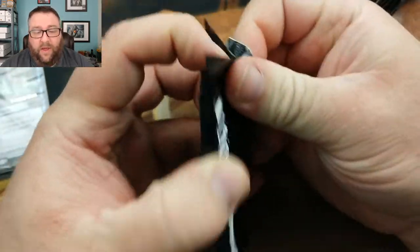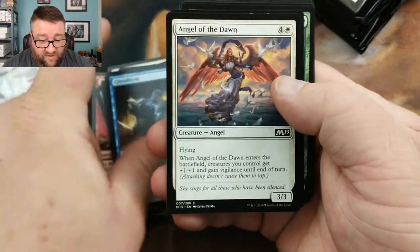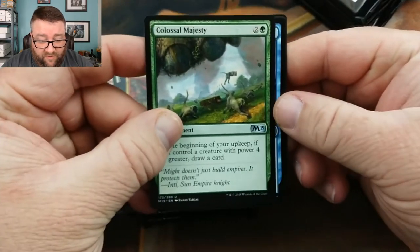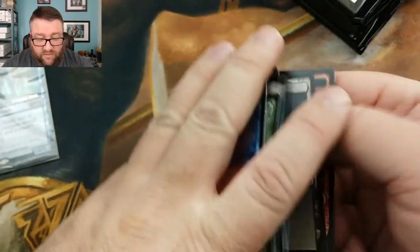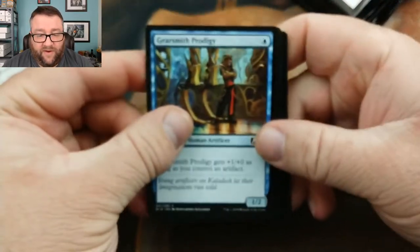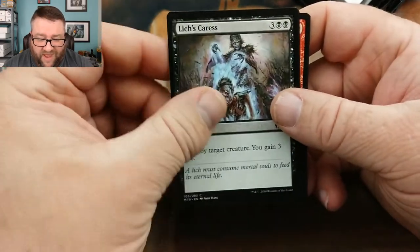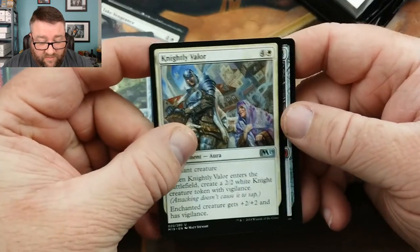Pack one: Tormenting Voice, Vine Mare, Dragon's Disciple, Colossal Majesty, and Patient Rebuilding — not the greatest in limited, but it's the first pack, we're still good. Pack two: flying was really good in this set, Take Vengeance, Double Cast, Fountain of Renewal, Knightly Valor — that's not bad. And then... wait for it.